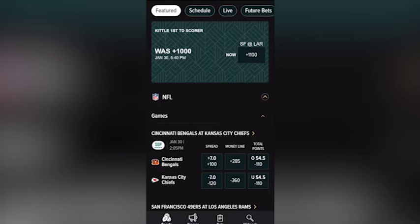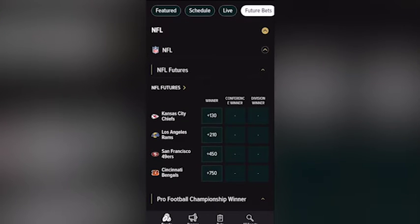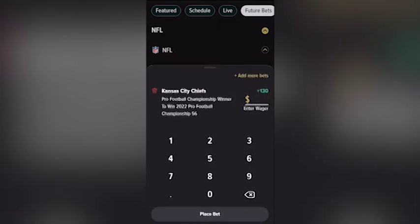So here we go. We go into the football section, we bet future bets, and there we see Kansas City at plus 130. So we're going to click on Kansas City, plus 130.